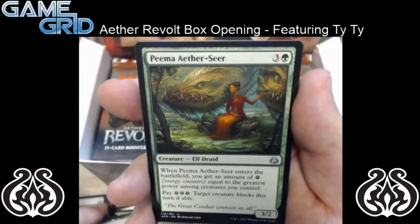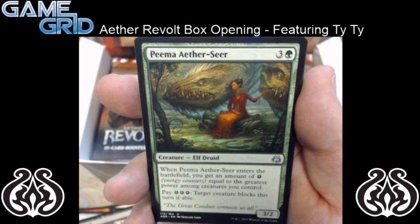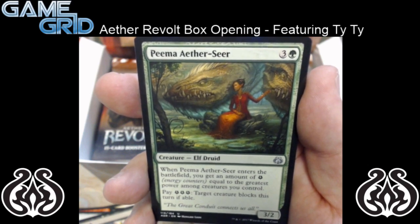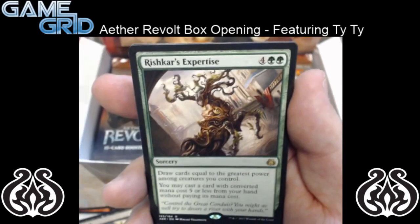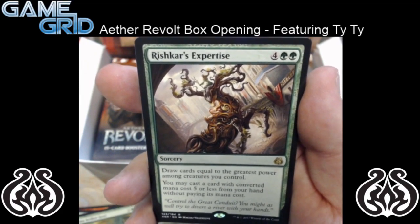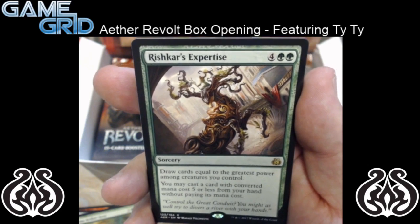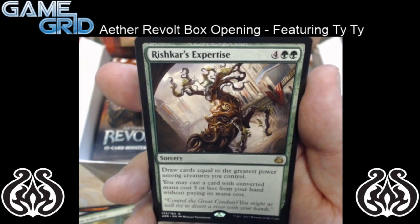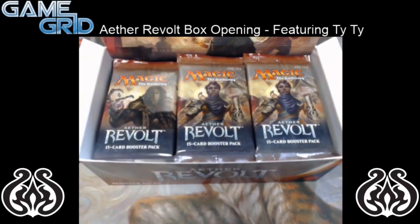And for the rare, we have Pima Aether Seer — it's a creature elf druid, a 3/2 for 4 mana. When Pima Aether Seer enters the battlefield, you get an amount of energy equal to the greatest power among creatures you control. So pretty good. And for the rare, we have Rishkar's Expertise — it's a sorcery for 6 mana. Draw cards equal to the greatest power among creatures you control. You may cast a card with converted mana cost 5 or less from your hand without paying its mana cost. That card seems pretty sweet if you have a full hand. And nothing as far as a foil in this pack. We still have a lot of packs to go through — I think I'm just going to skip to the rares now.